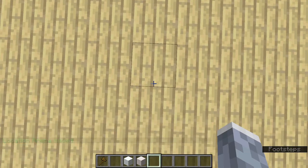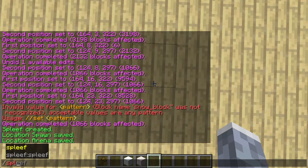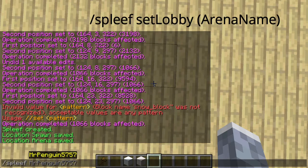This one's optional but I recommend it: slash spleef set lobby, and then the spleef name.